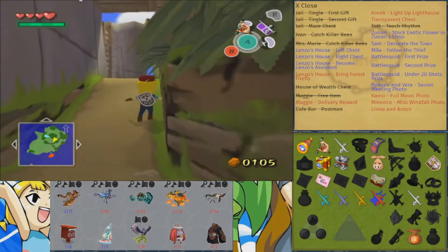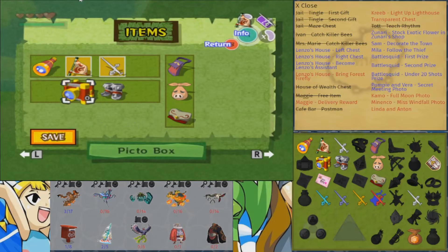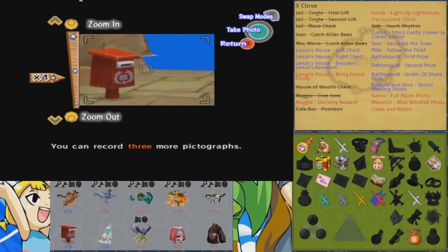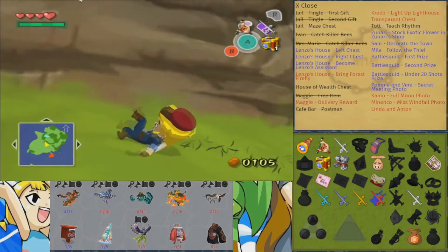Because there are some things that we need to take care of in order to unlock other things. So first off here, I'm going to want to point the Picto Box at the mailbox, because we're going to need to take a picture of a guy putting a letter in the mailbox. Here he is. We're going to need to catch him in the act. There we go, we've caught him in the act.